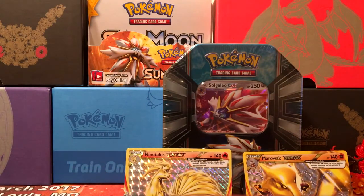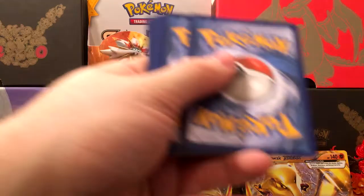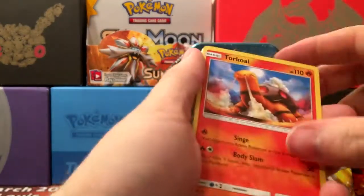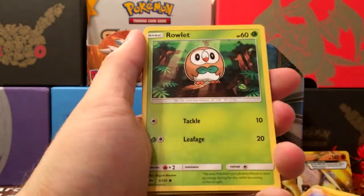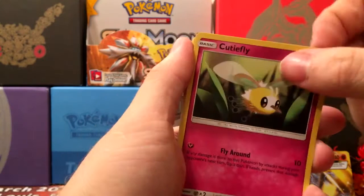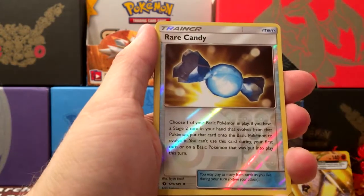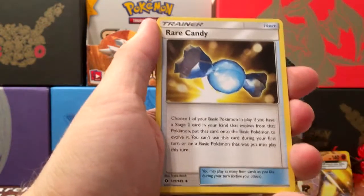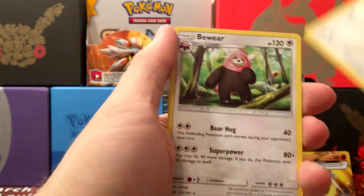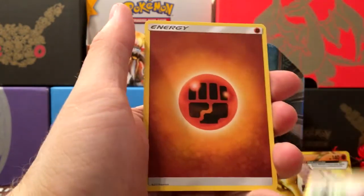Now we'll get into the Sun and Moon packs. Hopefully we can pull something good out of this. To start off the season I started pulling really well with the Sun and Moon, but recently I've not quite been getting there. So we've got Torquil, Rowlet, Drowzee, Cutiefly, Makuhita. We've got a Reverse Rare Candy — that's pretty cool — and a Regular Rare Candy. An Araquanid, a Spinda, a Non-Holo Rare Bewear, and a Fighting Energy.